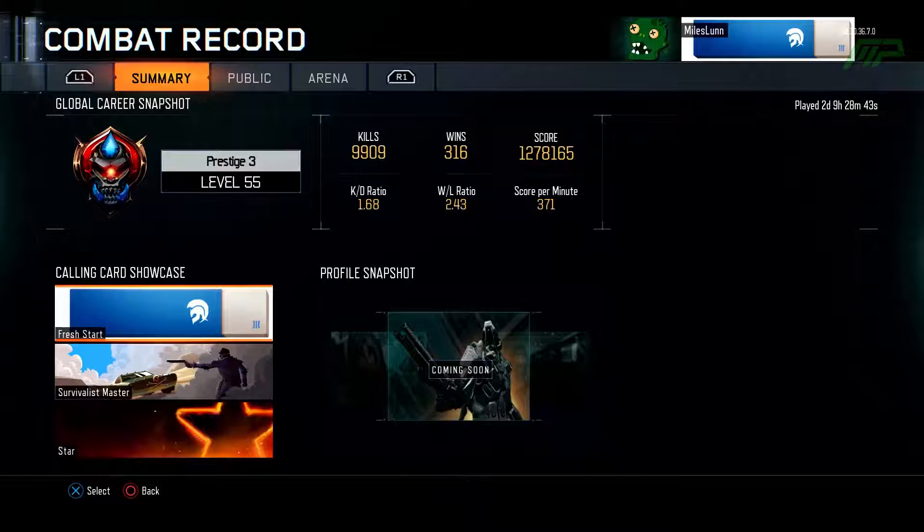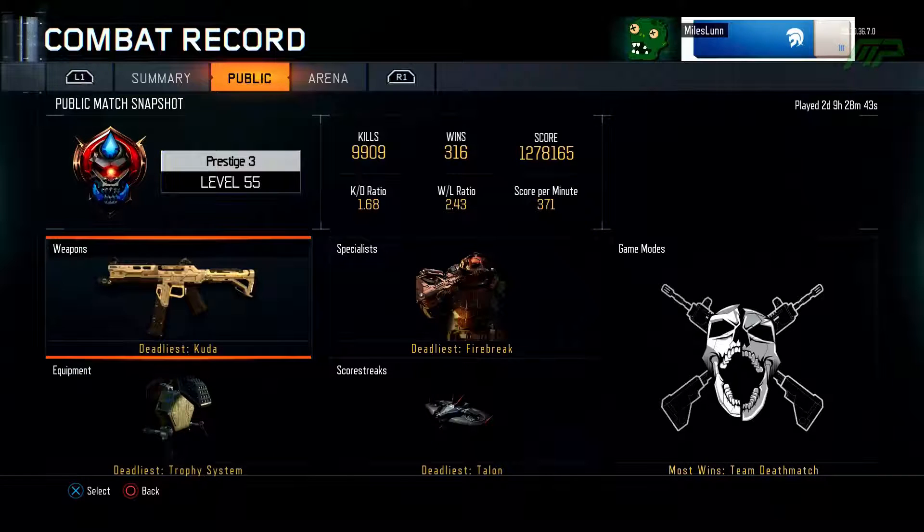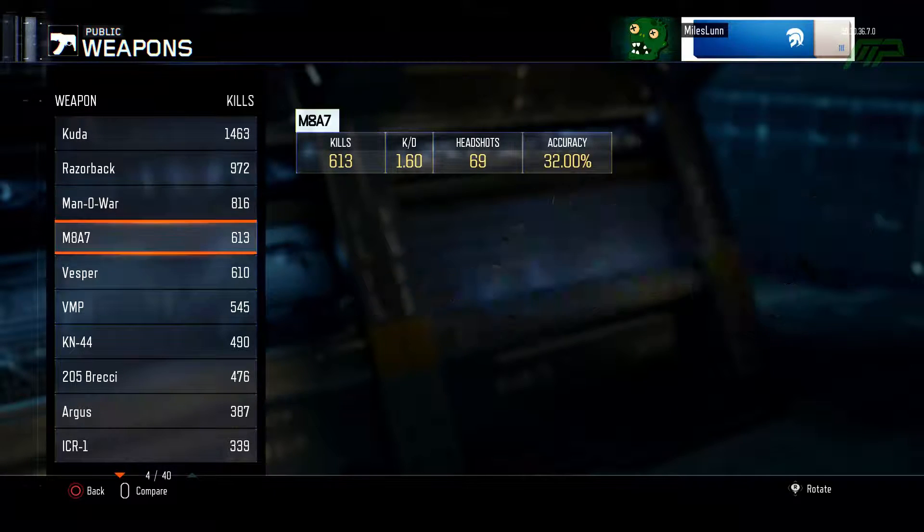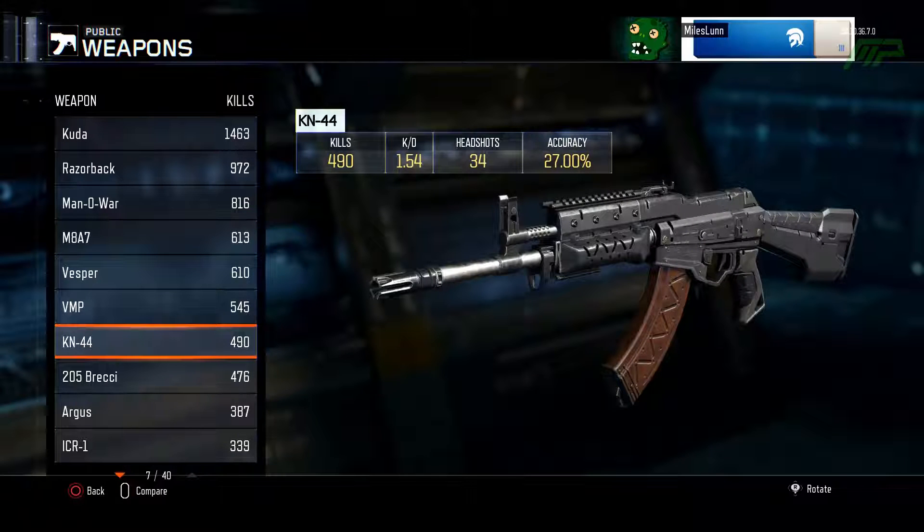There's my showcase — we got the Fresh Start rubber, the Survivalist Master for doing all the challenges in the zombie survival list, and the star which you get from a promotion on Black Ops 3. As for weapons, we still have the Kuda reigning on top, and the guns I've mainly been using this Prestige have been the Kuda, the Man of War, and I've started using the KN44 a little bit more.